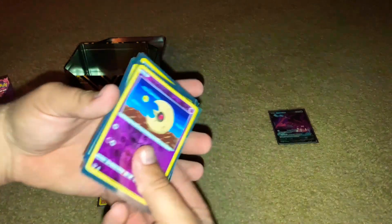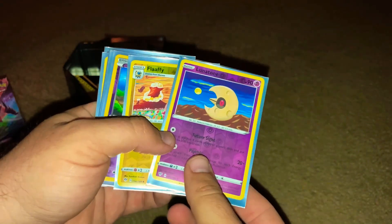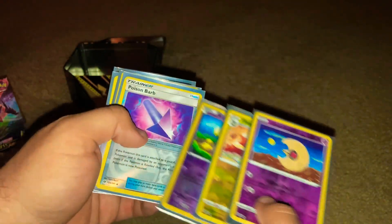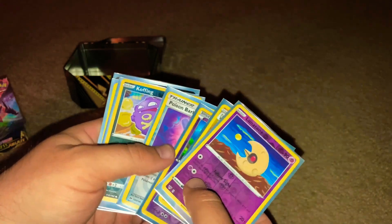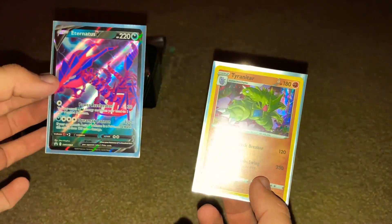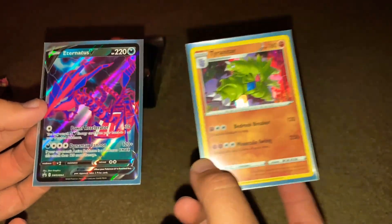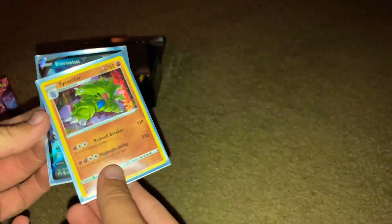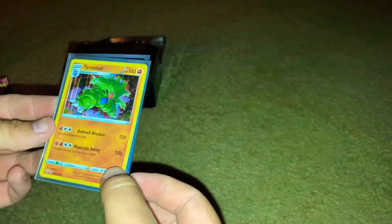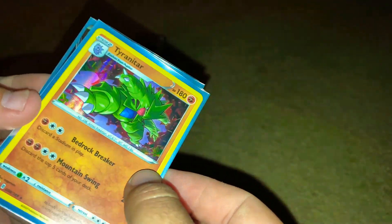Let's see what I got from everything — Koffing, I got two Koffings, Poison Barb, a second Koffing. But this Tyranitar, this is actually really high contender, so I'll be putting this in my special box where I keep my other rare pulls. I'm so mind blown that I actually got this — and you can actually see how big the holo shimmer is when I move it around like that.